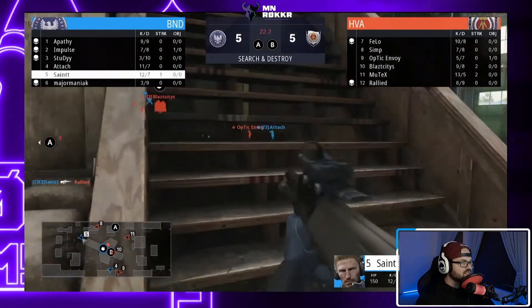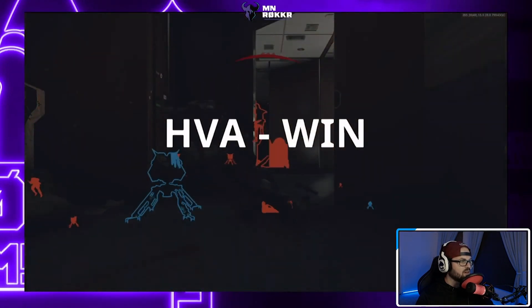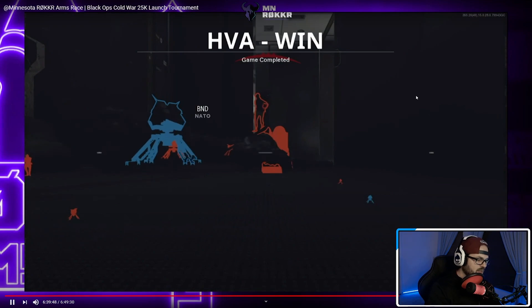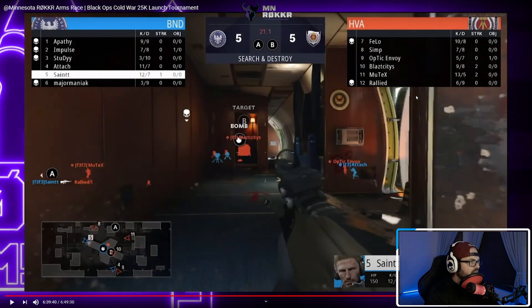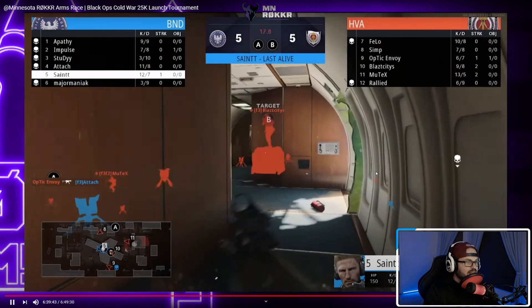Saints gets the kill on Rallied — that AUG is absolutely unbelievable, burst weapons are incredible. At the bottom of the screen Envoy got the kill on Attach. Attach was trying the same sort of flank Major Maniac attempted, but if Envoy's not there he could've come forward and gotten a couple kills. Envoy rotated over after Major Maniac got traded out by Blast and just stayed there.